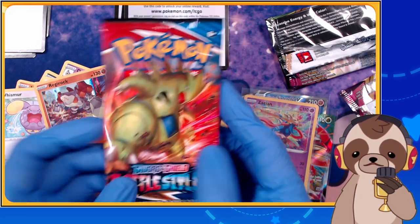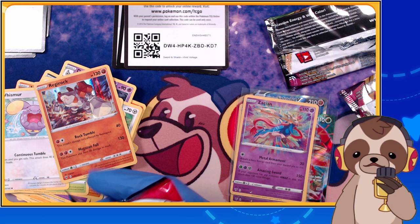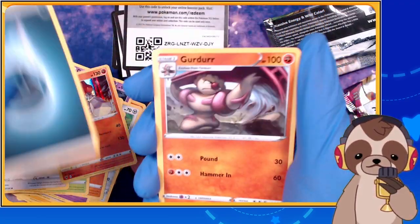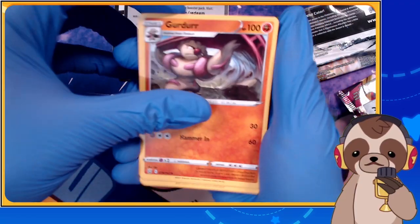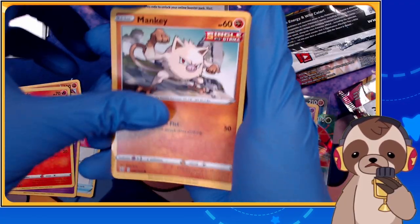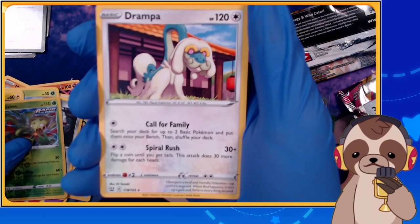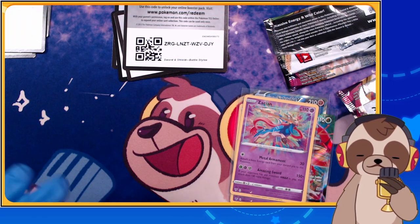Next up, Battle Styles! Gotta see if we can get Tyranitars, Empoleons, or the Urshifus. Can we go for five? Here we go: Darkness, Energy Recycler, Grumpig, Primeape, Fawnyard, Blipbug, Shank, reverse holo Carnivine — and Drampa holo! Grandpa Dragon — I love Drampa, never got to use him but he looks amazing. And I guess that means the combo is broken.